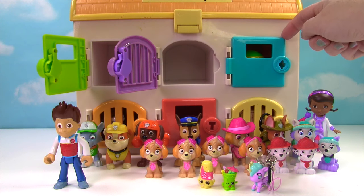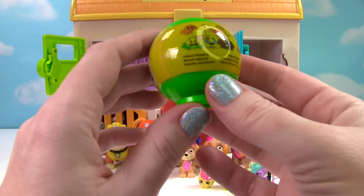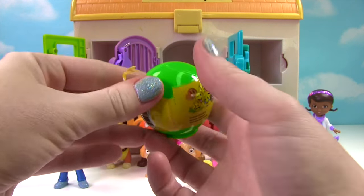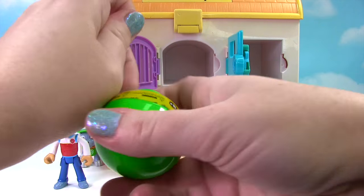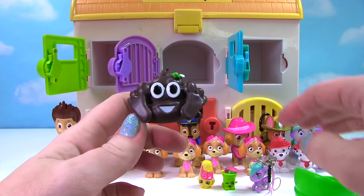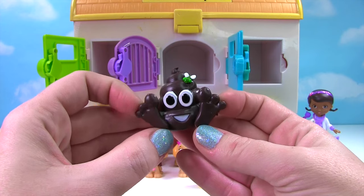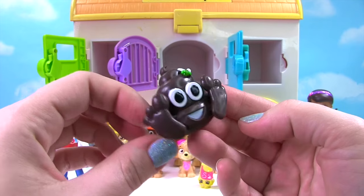Behind the blue door, what do we have? Whoa! It's an emoji capsule from Fun2Play Toys. Which crazy emoji did we get? It doesn't want to come out. Who's inside? Oh my goodness — it is the poop emoji. I think we get this one the most. Look at these crazy feet, that crazy face, and a little fly on top. Eww!